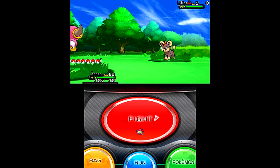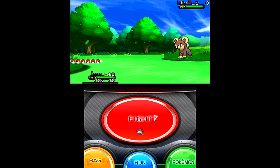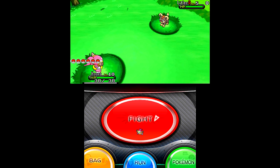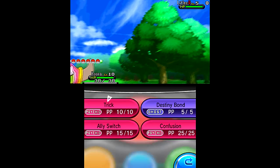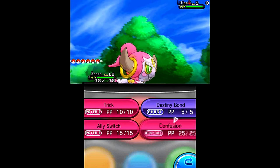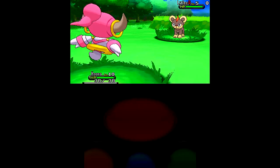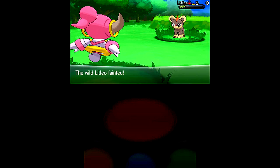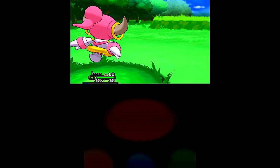I decided, you know what — let me show you guys this Hoopa in battle. The battle screen will pan over so you can see Hoopa. Its moves include Trick, Destiny Bond, Ally Switch, and Confusion. You can see them all on the screen. Let's use Confusion and see what this thing looks like in battle — it looks very beautiful, not even going to lie. This is a Psychic/Ghost type — it's one of those Pokemon that are not officially released, which is really cool that we can get through PowerSaves.